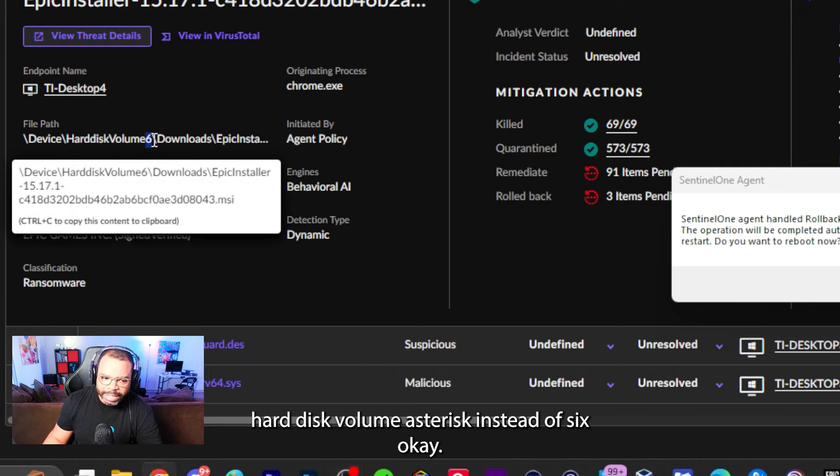69 processes were successfully killed in less than 100 milliseconds. This is why you can't do this manually — you have no ability to react in 100 milliseconds and kill 69 processes. In addition, it quarantined 573 files in less than 13 seconds — that's probably the entire game download. For remediation, 91 threat creations are not yet remediated because they're in use by other applications, which is why a reboot is required.